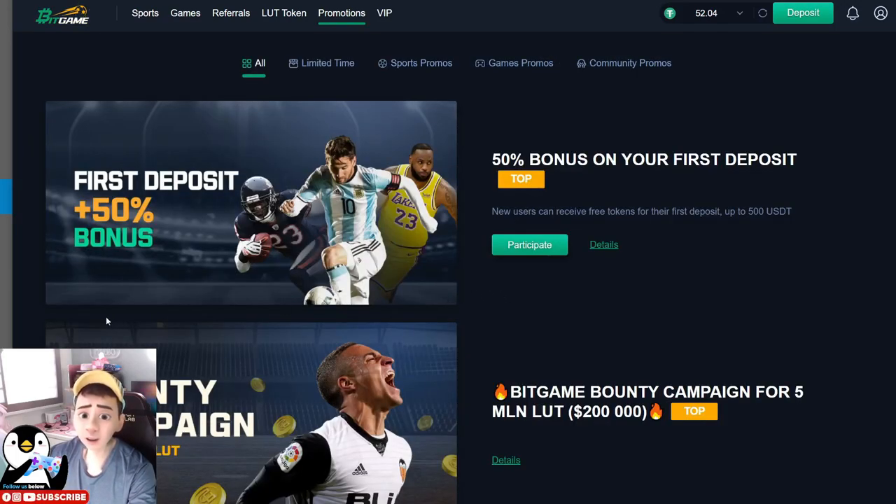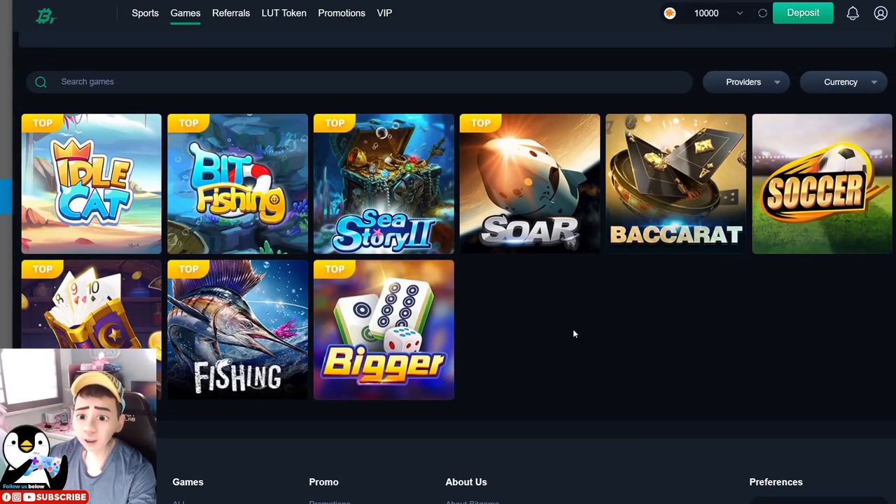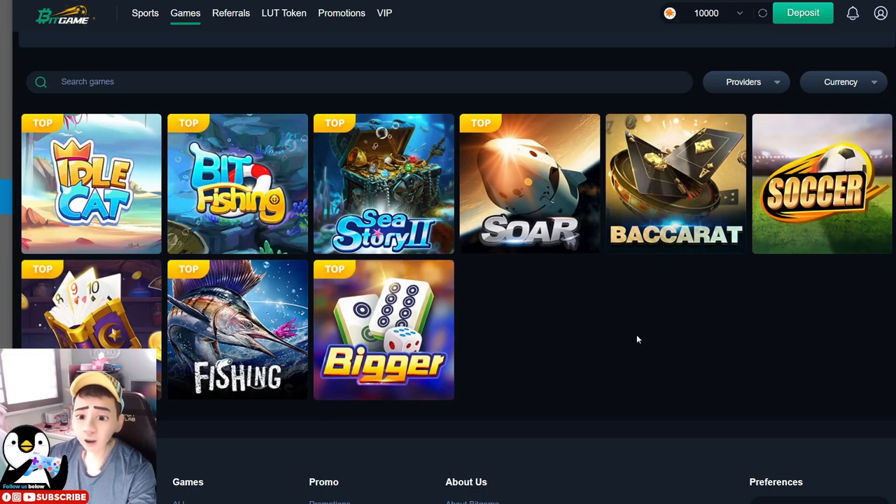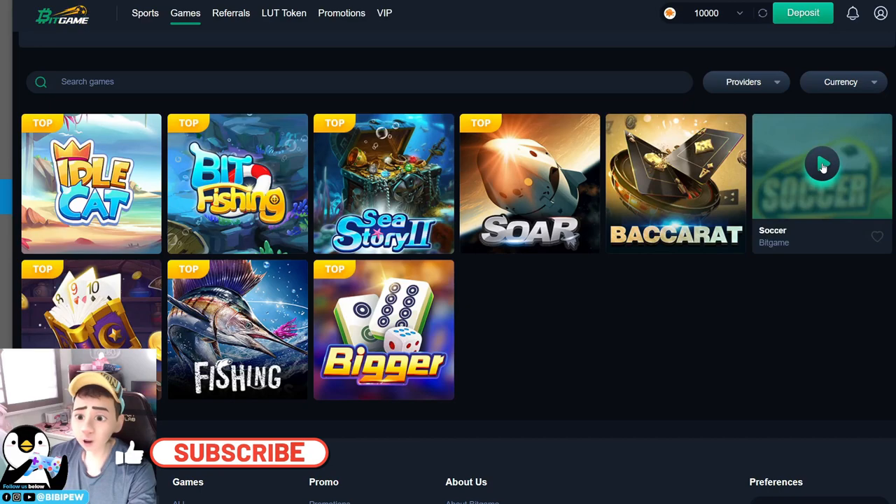As for promotions, there is currently a 50% bonus sign-up link and also a referral link for sharing with friends, available in the Promotions section. Without further ado, let's select one of the games to show you how the gameplay looks. Once you select In-House Games, you can select Soccer, Fishing, or other options. For now, I will choose Soccer first.